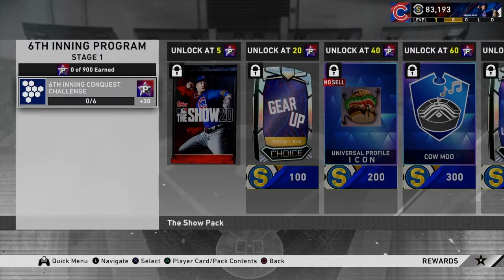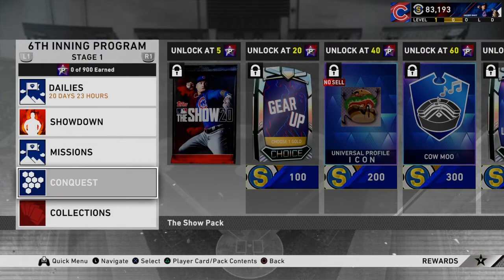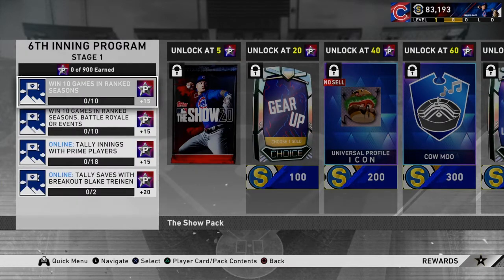The first thing I always do is complete conquest — just get it out of the way early. You also get all those packs as early as possible. Any potential diamonds you can get from the packs, you can sell on the market to get the most value from it as well. So that's my first tip.